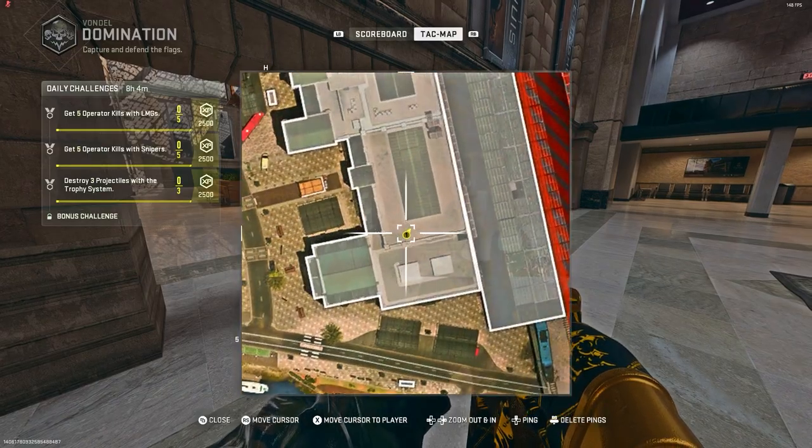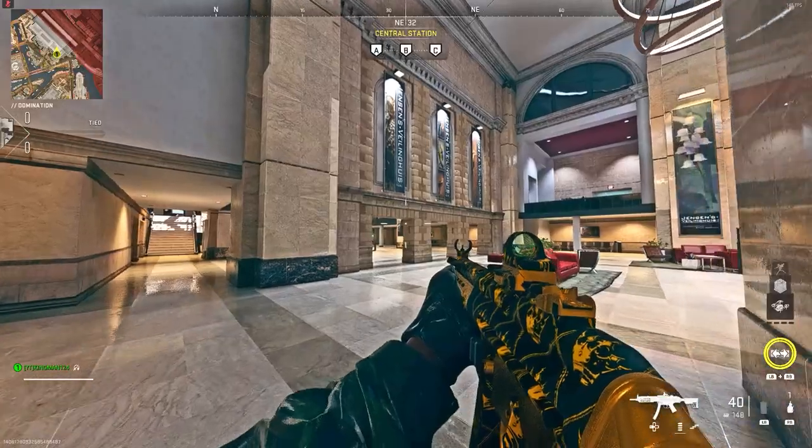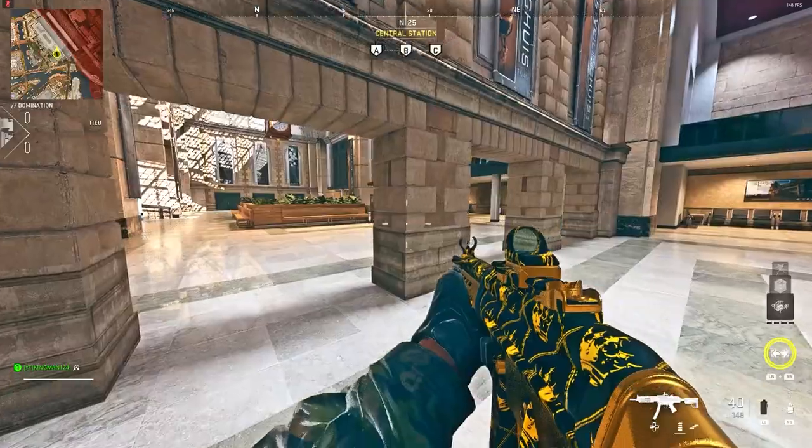So you want to know four best working glitches on the new map, Vandal and Warzone 2.0 — be sure to stay tuned until the end of the video. The first glitch I'm going to be showing you is at the train station. I actually discovered this glitch by accident. You just want to make your way to this archway as you see right here.